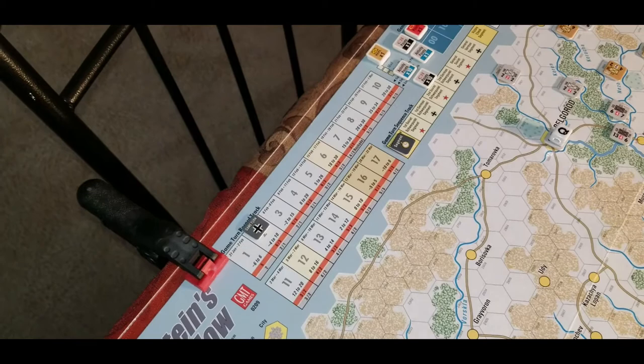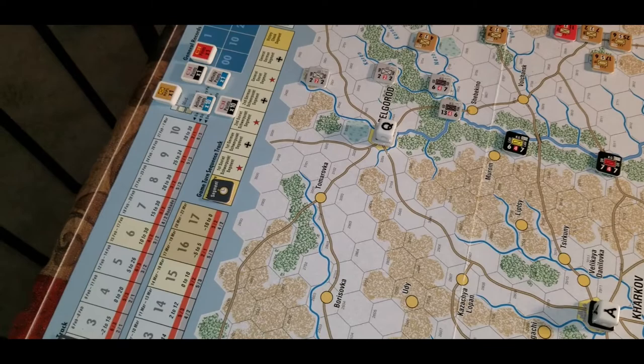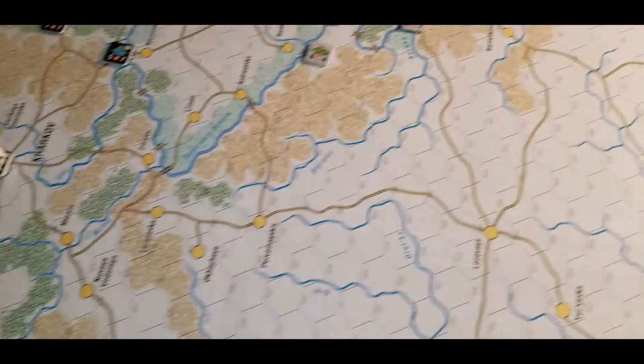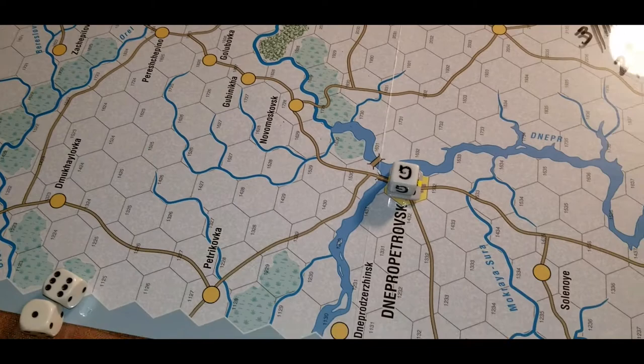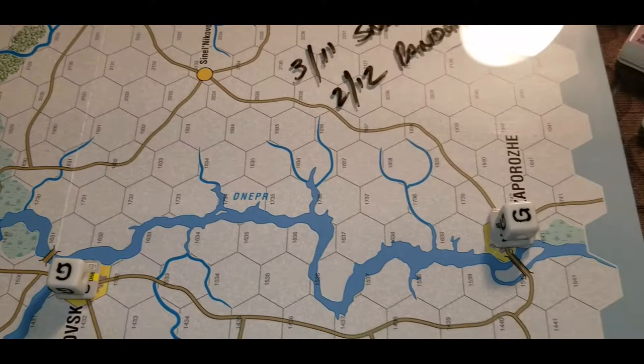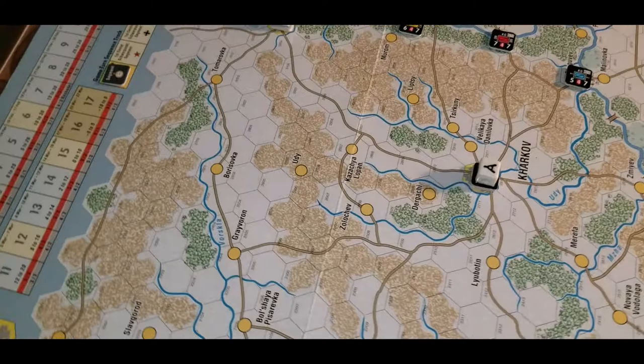We played through turn one — let's take a quick look at the map. I've marked all the victory point locations for the Soviets: the cities. You've got Belgorod, Kharkov, Stalino down there, Poltava here, Dnepropetrovsk, Zaporizhia down here in the corner. And then of course you get victory points for step losses and what side of the river they're on — an interesting concept of this game.